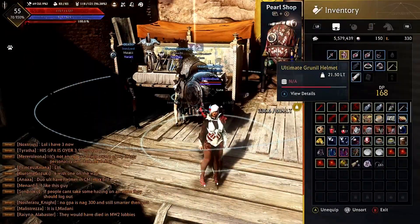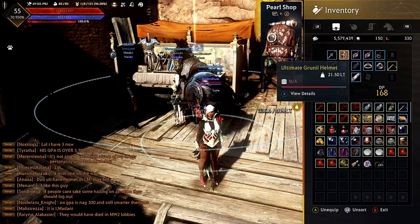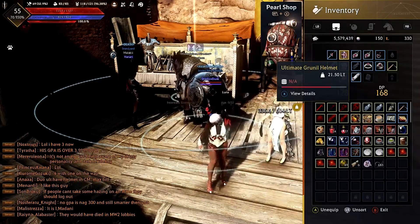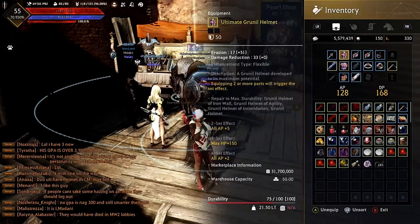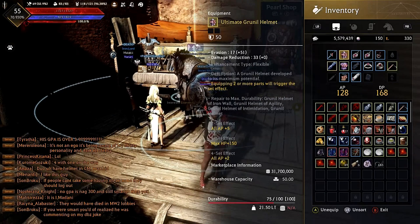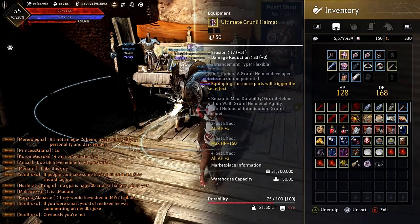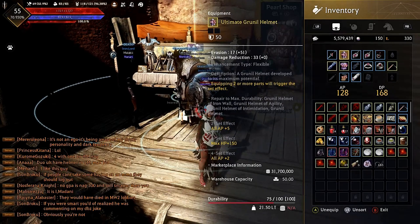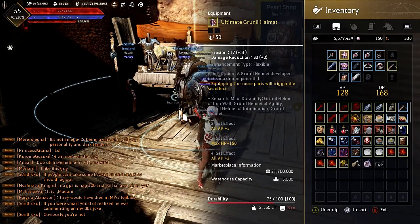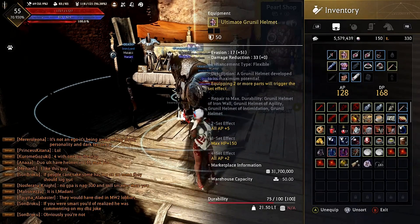Alright guys, we're going to jump into the meta builds of Black Desert Online for Xbox One. Starting with meta armor — as you can see I have a plus 15 Grinnell helmet. The Grinnell set is a very valuable option for every single class. The two-set effect gives all HP plus five, three-set gives max HP plus 150, and the four-set gives all AP plus two, for a total of all AP plus seven with a full set.